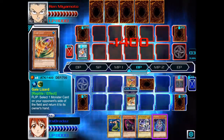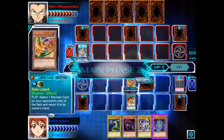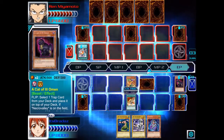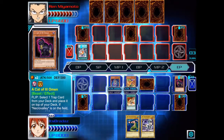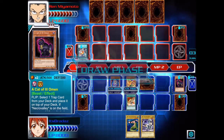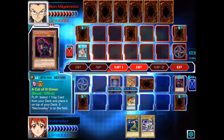I hope Mirror Force isn't there — he didn't use it last duel either. So now Main Phase 2, we'll special summon The Tricky by discarding Cat of the Ill Omen. We'll then end our turn. So we've got a 2,000 point monster on the field and a 1,400.